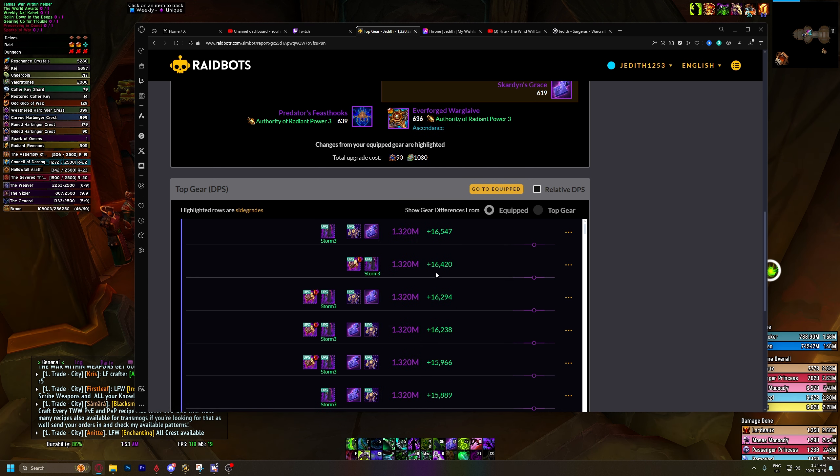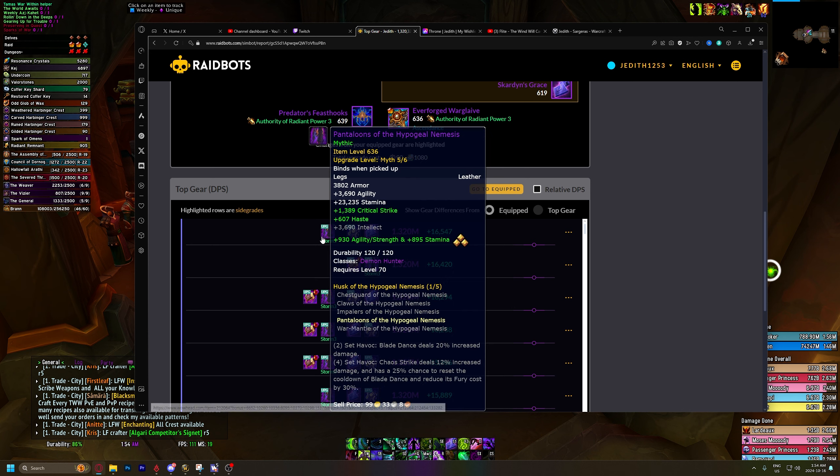Upgrading the head and the legs together is an increase of 16,420 DPS. Upgrading the legs and the trinket is 16,547 — so that's within margin of error, very close.